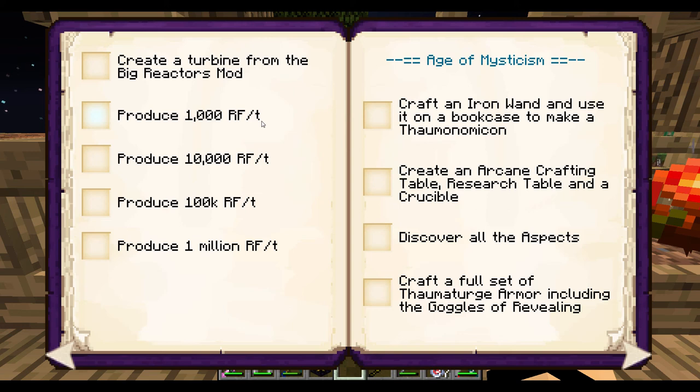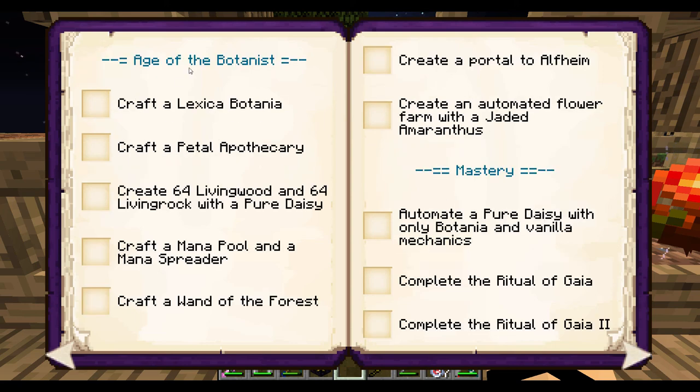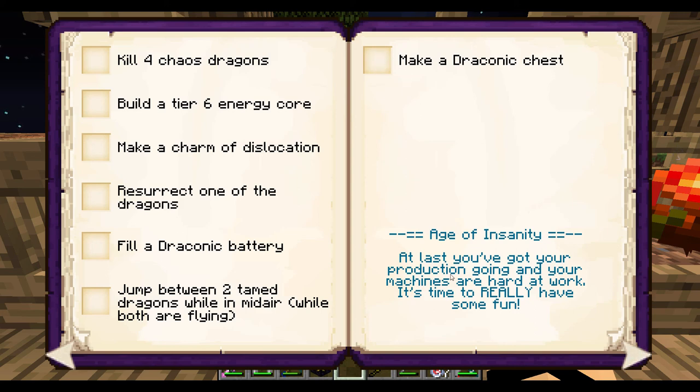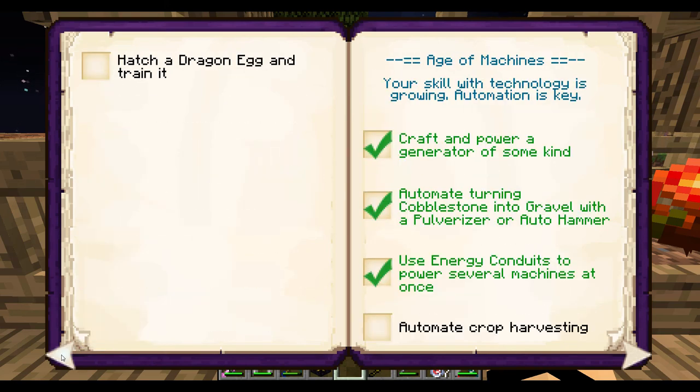Produce a thousand RF per tick — that's actually not going to be very difficult for big reactors. Craft an iron wand and use it on a bookcase to make a Thaumanomicon — we've got all the magic stuff for Thaumaturgy, but we're not going to be doing that today. Mastery — yeah, not going to be doing that. Age of the Botanist with Botania mastery, Age of the Witch which is Witchery. We've got so much stuff in here — draconic armor, make a draconic chest, age of insanity. You've completed 100% of the achievements listed — no, I don't think so.